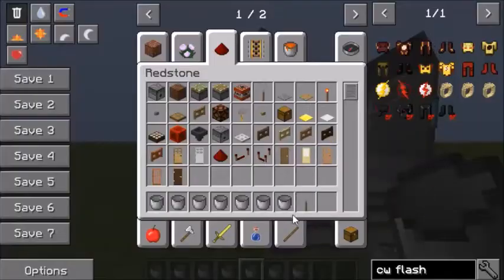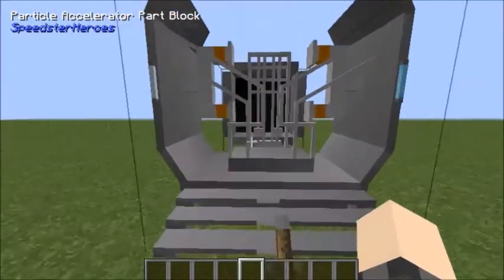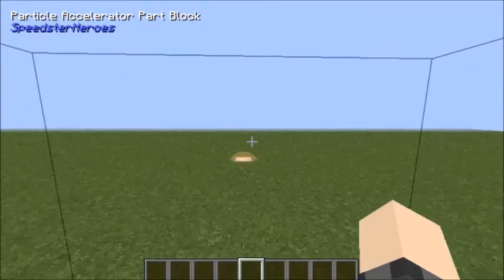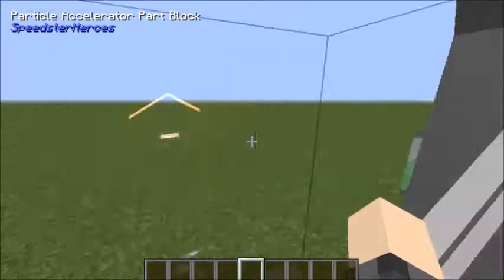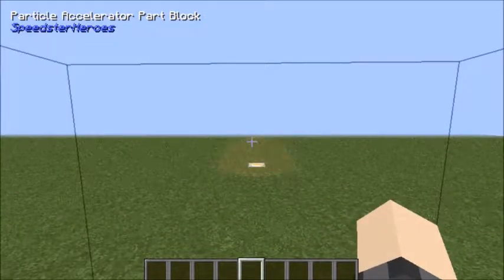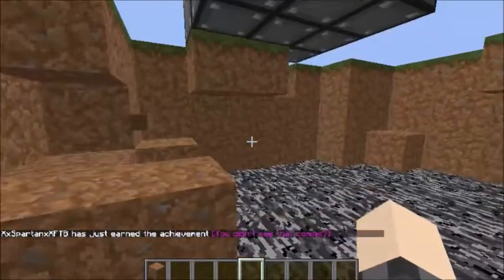Now this side is when it charges up. They made it to where it looks like you're hooked up. What we gotta do now is wait for that thing right there to fill up all the way, and then we'll become a speedster. I really like this mod. There it is — you didn't see that coming — that's when you become a speedster.